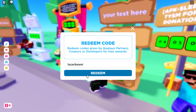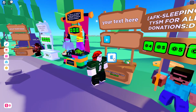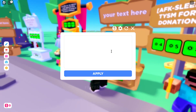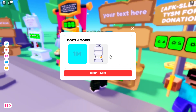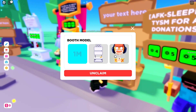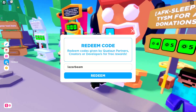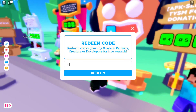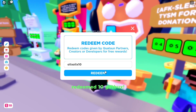Code number one is 'laserbeam' — redeem that. If you're wondering what it does, it gives you a cool laser beam. I've already redeemed it so it shows as already played, but you'll get that laser beam effect.